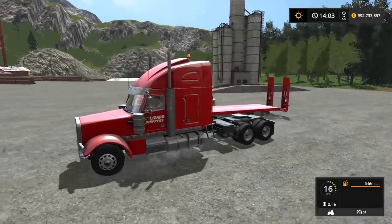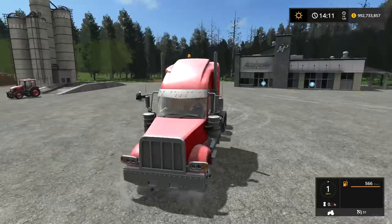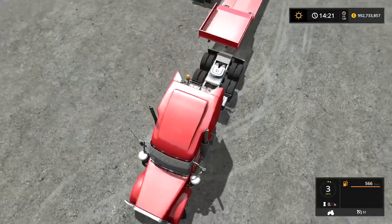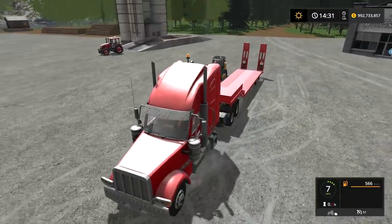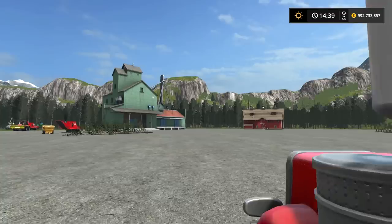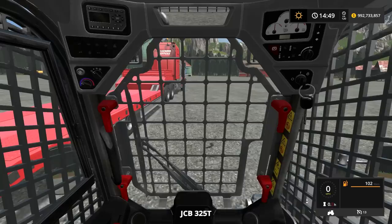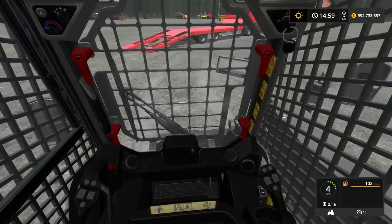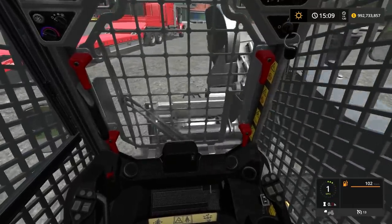Turning with this thing - holy crap, I've never seen a semi this long. This is insanely long. We're off a little bit - back up and hug up to this. There we go. We're gonna throw down the ramps - come on, keep going, they're down! Now we're getting the skid loader - we got the forestry edition with the cage around it. It's a little tough to see from inside but I kind of like it especially for this forestry stuff. We'll get in the stump grinder.